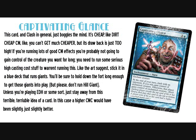Captivating Glance — this card and the Clash mechanic in general just boggles the mind. It's dirt cheap Control Magic, you can't get much cheaper, but its drawback is just too high. If you're running lots of good Control Magic effects, you're probably not going to want to run this. You need to run some serious high casting costs to warrant running this. As the art suggests, stick it in a blue deck that runs giants — you'll hold down the fort long enough to get those giants into play. But don't run Hill Giant; just stay away from this card.